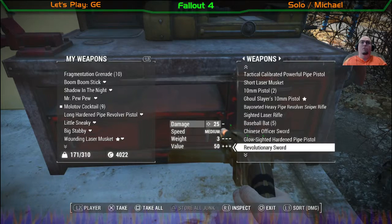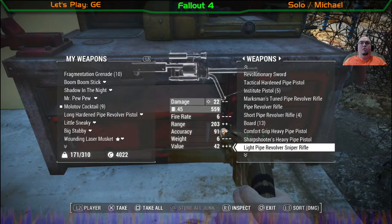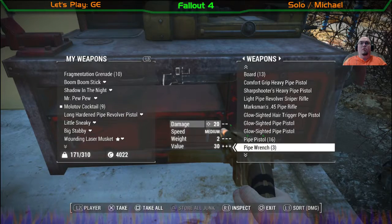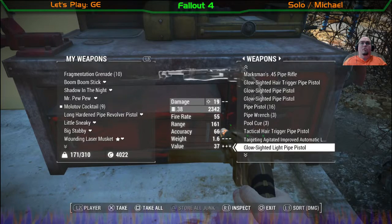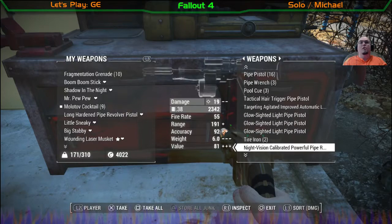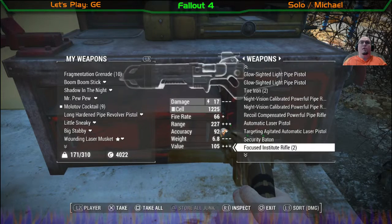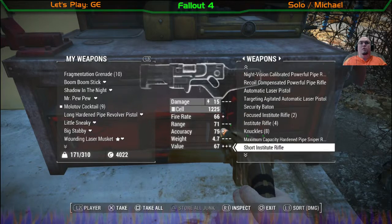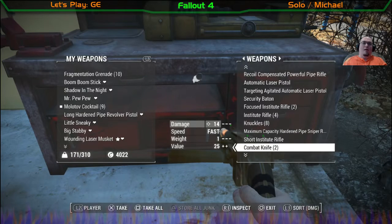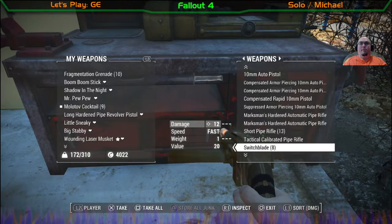I want to pull one over. Medium. I guess the knife is the only thing that's fast. Security baton. Even the knuckles are medium. Fast — okay. A combat knife is 14 for fast. 12 for fast for the switchblades.